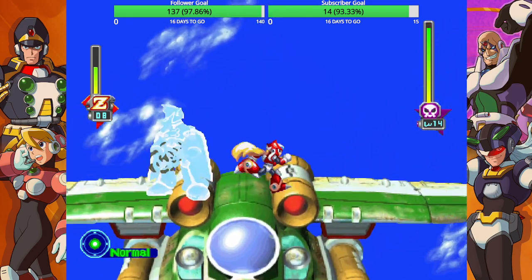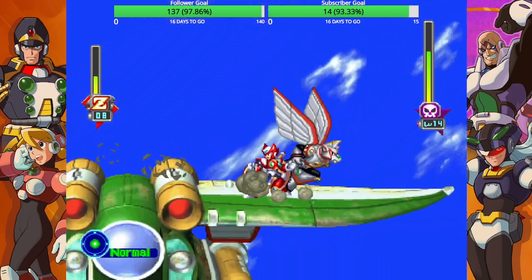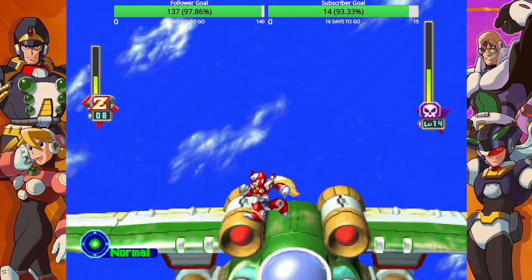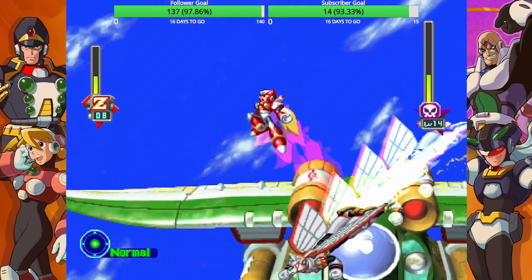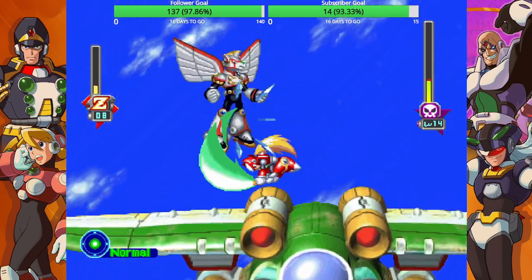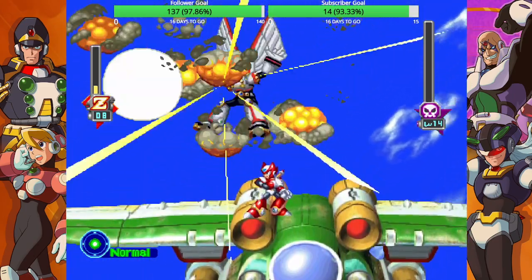Now come, charge at me. All right, and this is probably the first chance that the bosses will have much larger health bars. Now I take so much damage. Got him. Miss me. Miss me again. You're a loser. I can pretty much just do this for the rest of the fight. He is weak to Darkhold, but it's a bit harder to use as Zero, and I really don't care. Nor do we need it.